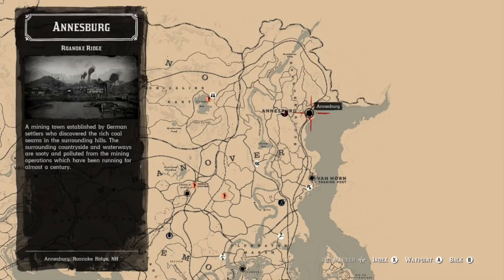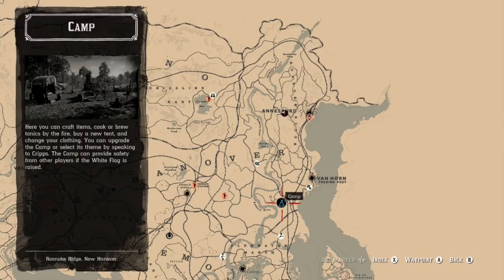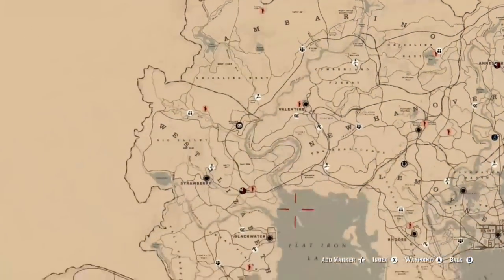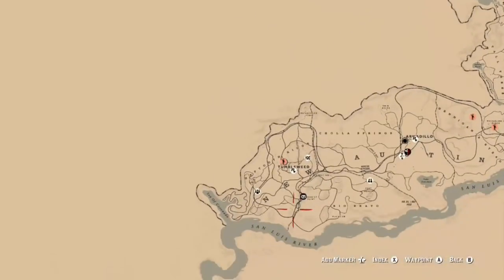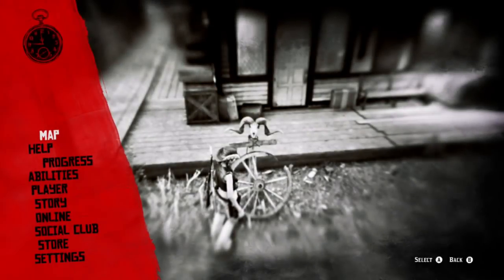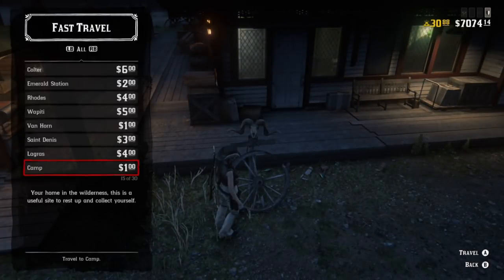Right here I'm trying to go from Annesburg to Tumbleweed. My camp is set up in the bayou, and you'll see when I go into the menu it only costs me one dollar to travel to my camp. At the fast travel menu, what Neon found is that as long as your camp is close and only costs one dollar, you can use that to your advantage.